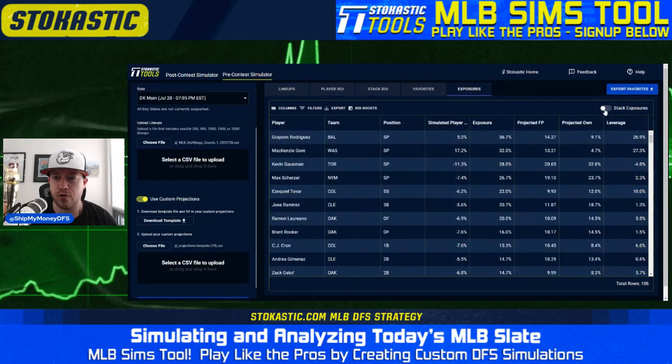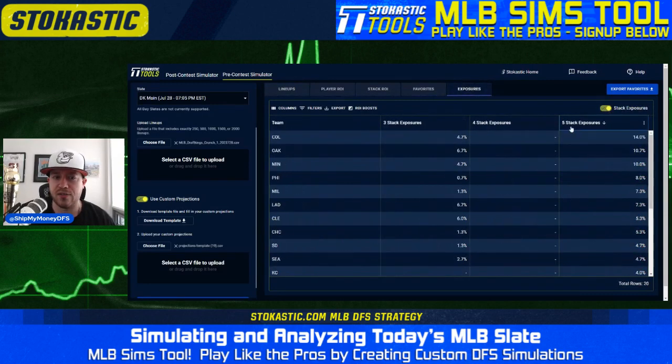Now we're going to select the top 150 lineups and look at individual and stack exposures. As far as stacks go, Colorado is leading the way at 14%, Oakland coming in second at 11%. Neither of those should be too surprising since the game is in Coors Field, but both numbers are higher than the field. Colorado is only projected for about six percent aggregate ownership with about an eight percent chance of being the top scoring stack. Oakland has about a seven and a half percent chance of being the top scoring stack at nine percent ownership.